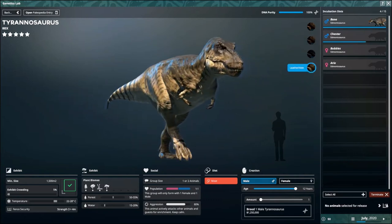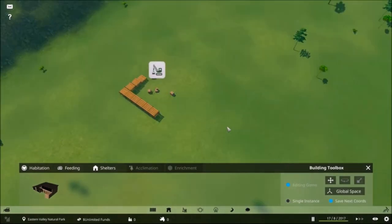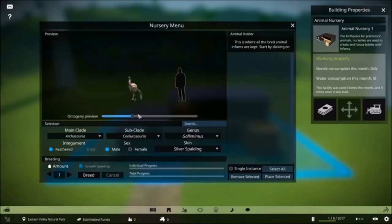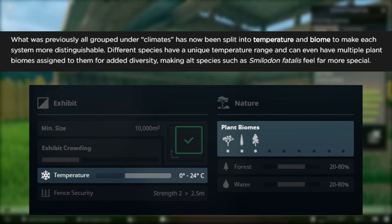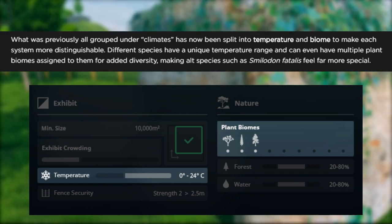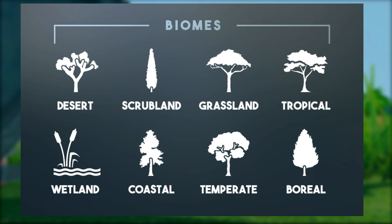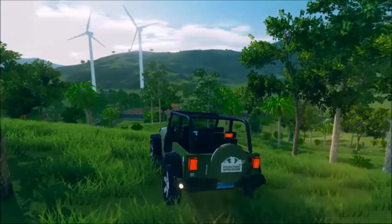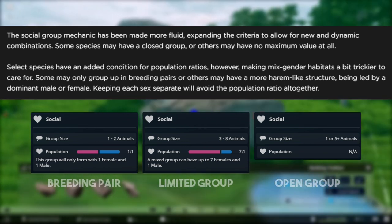Now let's shift to the minor parts of this devlog. We have a change in temperature, biomes, and social requirements — they have reorganized how this is going to work in the game. I think the final biome we'll be taking a look at in next month's devlog is going to be wetland. We've seen desert, scrubland, grassland, tropical, coastal, temperate, and boreal, but I don't think we've seen wetland yet. There's also a change in how the social requirements will work — nothing really major, so you can just read it for yourself.